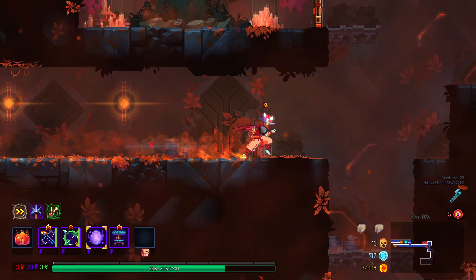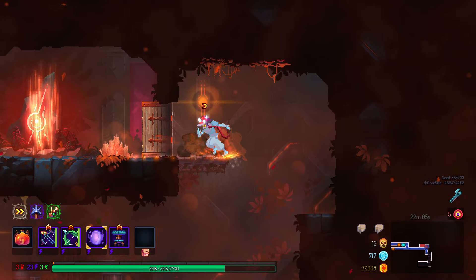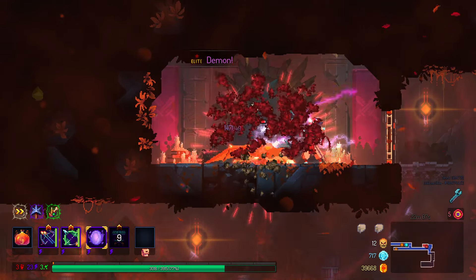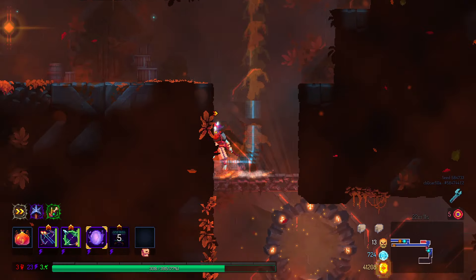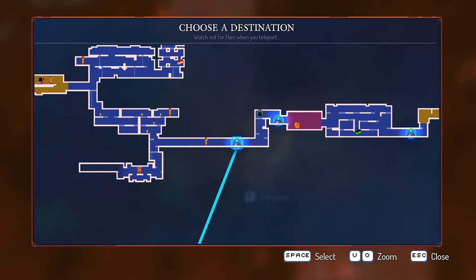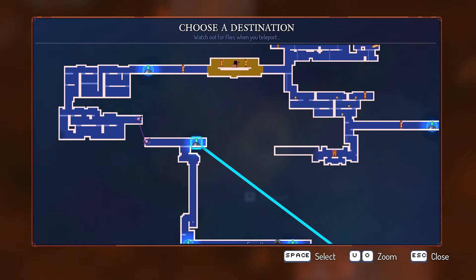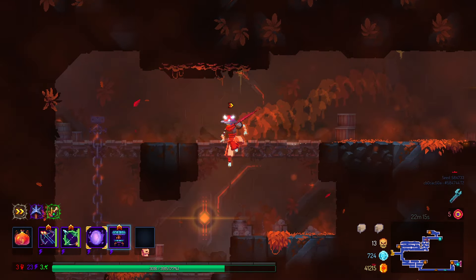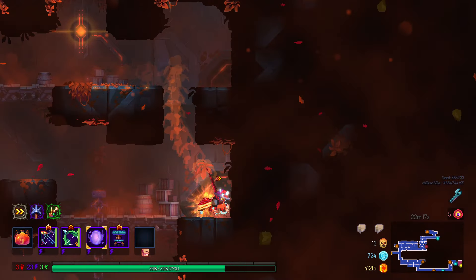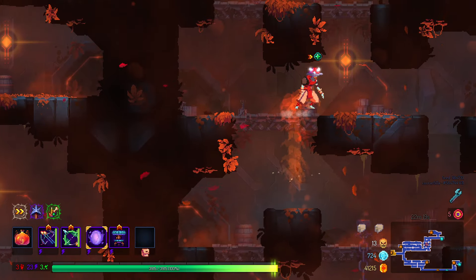That has to be an elite room right - we don't have any lore rooms enabled. I think I already cleansed the malaise as well. Let's just grab the food. Nice, we're not going to need to eat the malaise one.